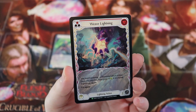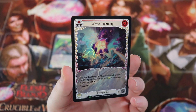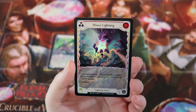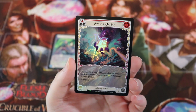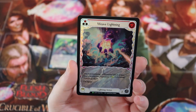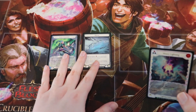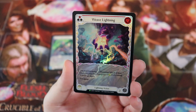We're probably going to get lightning, ice, maybe one other type — my guess is nature — and some generic elemental ones, which could be really cool. Weave Lightning gives plus three, and if it's fused it gets go again. Base level, zero cost for plus three is Nimblism rates, and that's very playable. Zero cost for plus three and go again is absurdly good. This card is a rare in the set, so it'll be pretty easy to get.